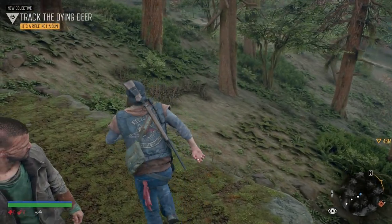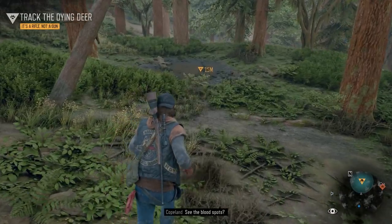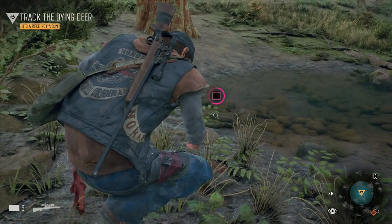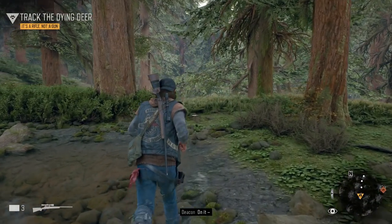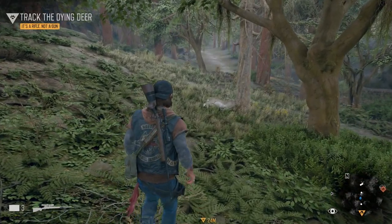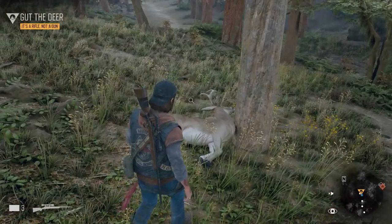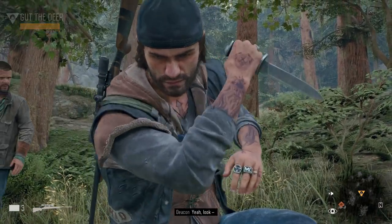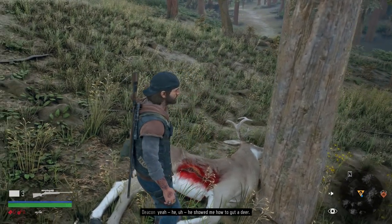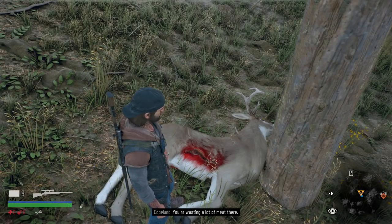Let's see where he went. See the blood spots? Look close. Then follow him. He'll be slowing down about now, losing too much blood. We should be coming across his carcass anytime now. You know how to gut an animal? I do. Cope, Boozer and I have been hunting before — he used to go elk hunting with his old man and showed me how to gut a deer. Well, no disrespect to Boozer, but you got a lot to learn. You're wasting a lot of meat there.